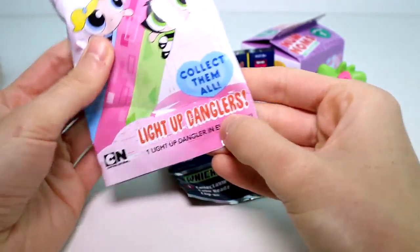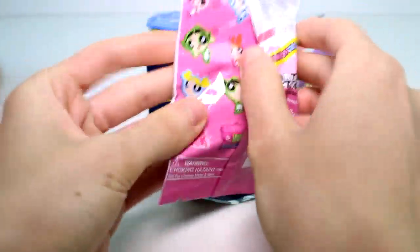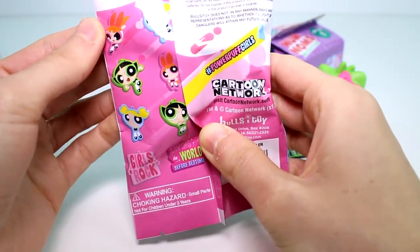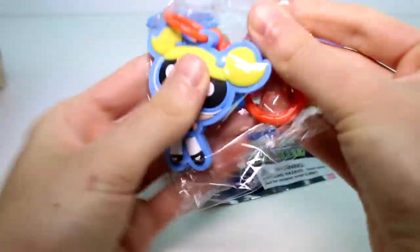Let's go ahead and open the Powerpuff Girls Light Up Danglers — one Light Up Dangler in every pack. These are the ones you can collect: two, four, six, eight different ones. Let's go ahead and see who it's got. Yay, we got Bubbles! She's my favorite Powerpuff Girl.